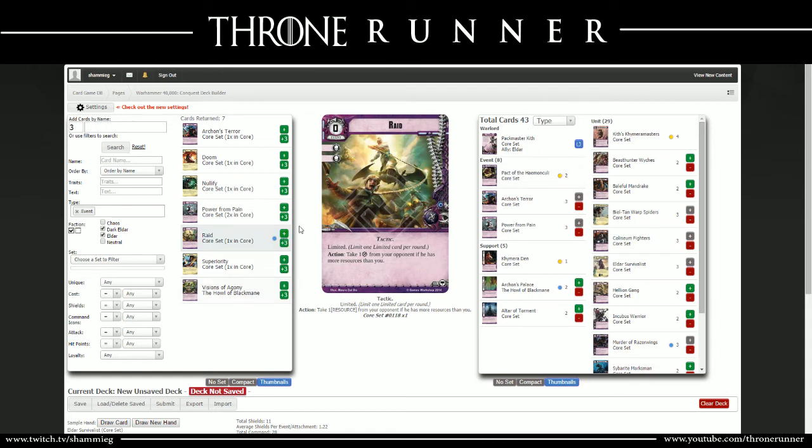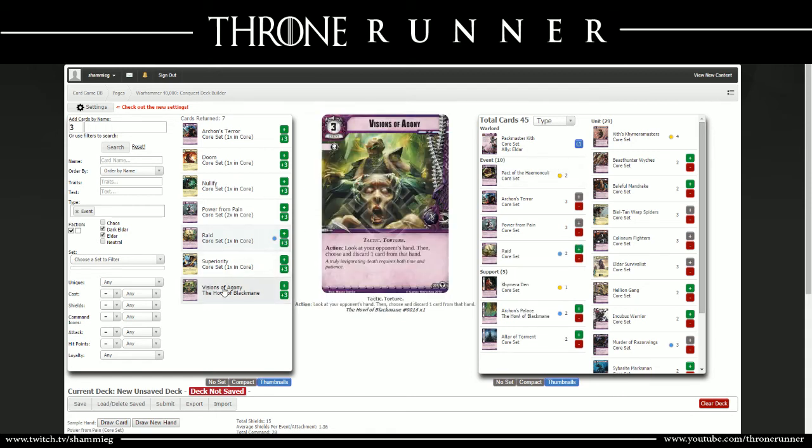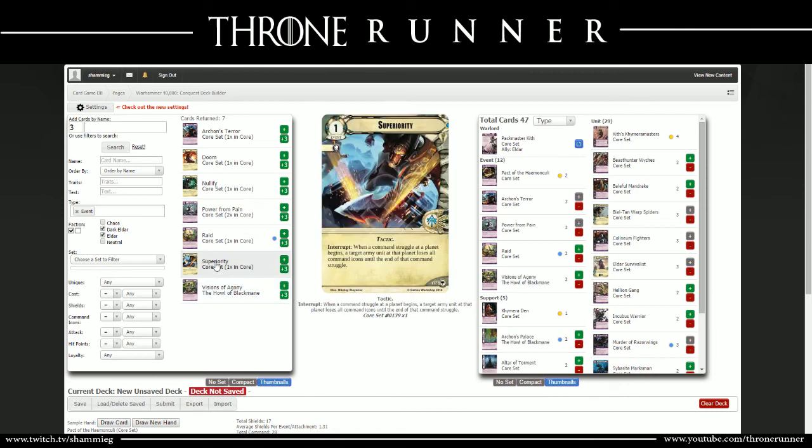Finally, Visions of Agony: look at your opponent's hand, then choose and discard 1 card from that hand. Just like the Murder of Razor Wings which discards from their hand, and like the Biltan Warp Spiders which look at two cards from their deck and discard one - this card is just meant to be annoying, get rid of important things your opponent has, and see all the options they have in their hand so you can adjust your strategy. Even though it's pretty expensive at 3, I'm going to throw in two of those.